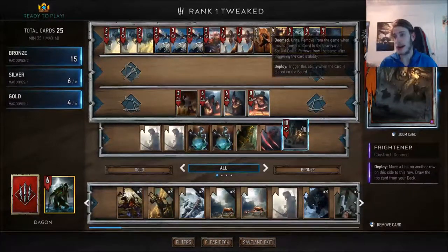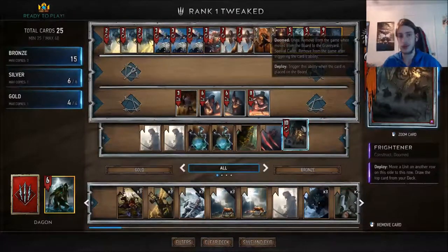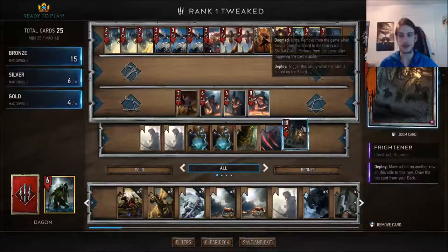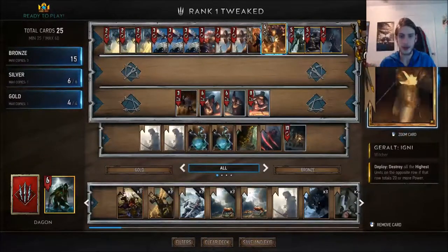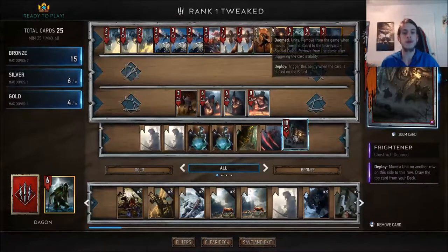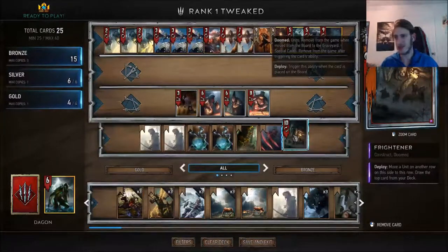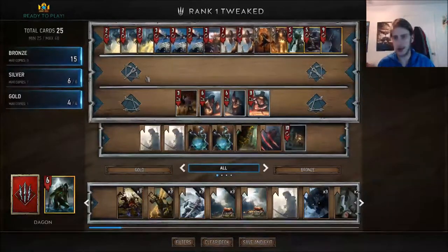Frightener is next — spies are crazy powerful, and if you're not playing a spy in your deck I think it's a mistake. Card advantage is inherently a big deal in the round system and that's never going to change, so you play Frightener, Yaven, or Thaler — you've just got to play spy units or you're putting yourself at a disadvantage. His deploy can set up Geralt Igni, Lacerates, and Spirit Tips — not always relevant but incredibly useful in those niche scenarios. Mainly though, you play it for the card advantage. Drop it in round two after winning round one and you go even further up on your opponent.